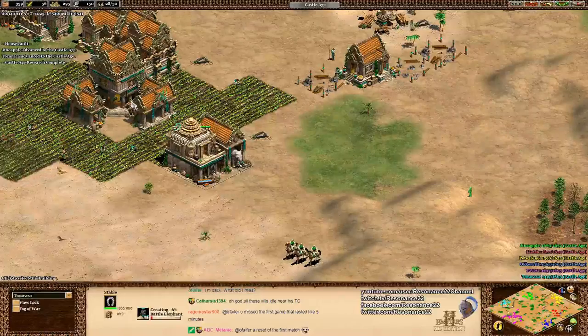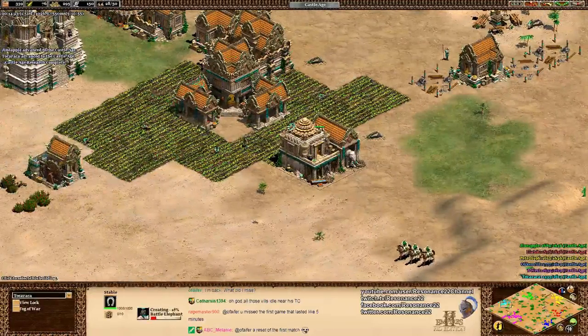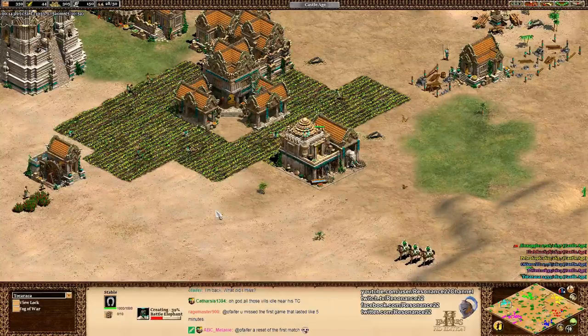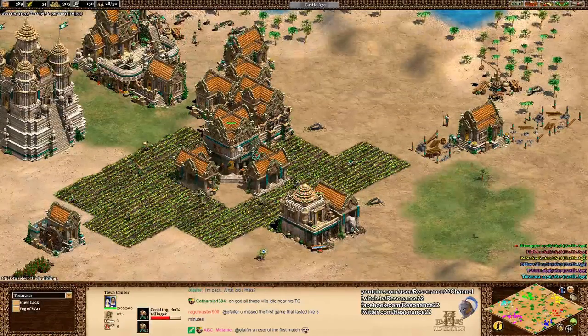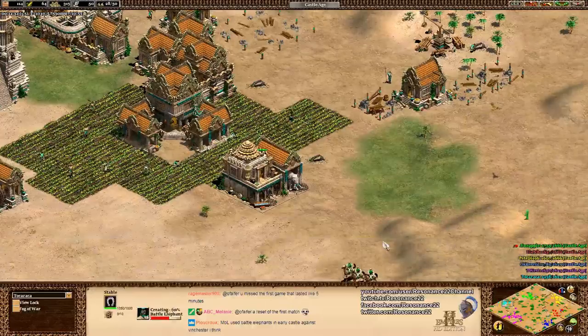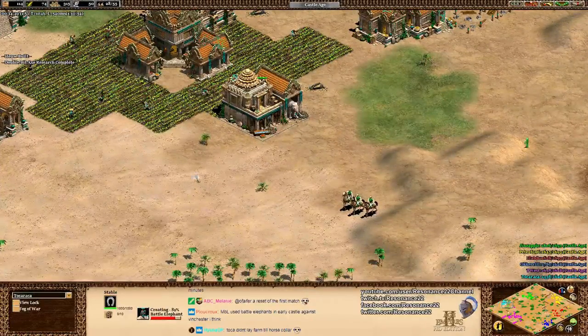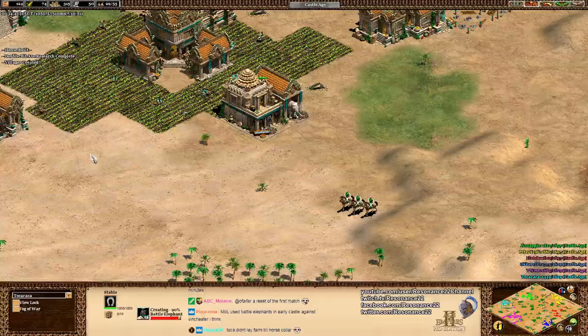On maps like Black Forest or super late game in Arena, the battle elephant has pretty broad applications. I've always wondered if the Malay, since their battle elephants cost 25% less, are capable of going for a castle age battle elephant rush. I've seen Tato experiment with it - it seems potentially viable. Tokuraka is now in the castle age and able to defend with battle elephants. The Khmer have some of the better battle elephants due to bonus movement speed and Tusk Swords, which is plus 3 attack.